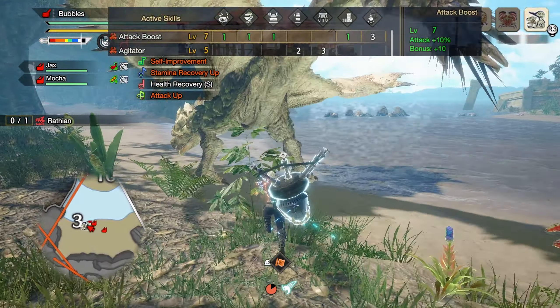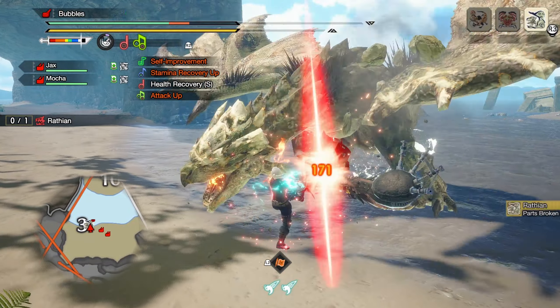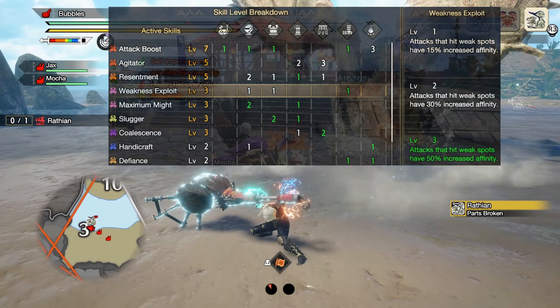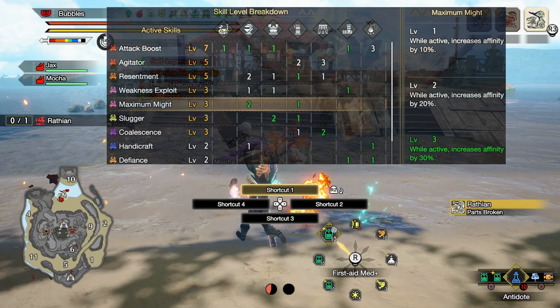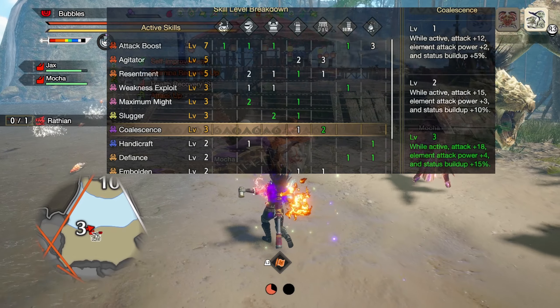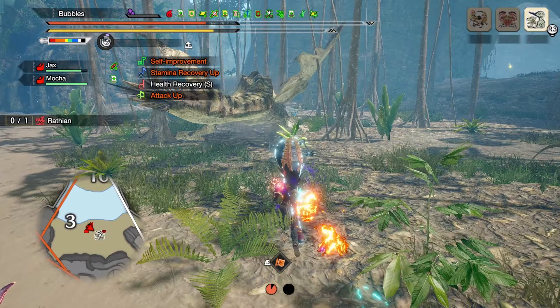Attack Boost level 7 for 10 raw attack, as well as 10% more raw attack overall. Weakness Exploit at level 3 for 50% increased affinity against monster weak points. Maximum Might at level 3 to give a 30% affinity boost while we are at max stamina for a short time. Coalescence at level 3 for 18 raw attack while we are afflicted by a status or ailment.